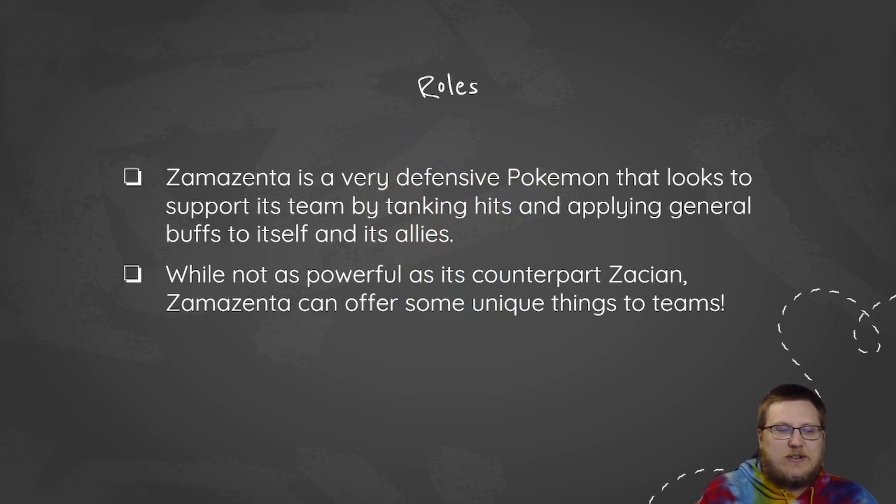So what does Zamazenta actually do? Zamazenta is a very defensive Pokemon. In contrast to Zacian's Intrepid Sword, Zamazenta has the Dauntless Shield — the defense boosting version of Zacian's ability. Other things Zamazenta does really well is just applying general buffs to its team. It gets access to moves like Howl and Coaching, which are really useful. You also get access to things like Wide Guard and Snarl. So Zamazenta is more supportive style, whereas Zacian is more offensive.